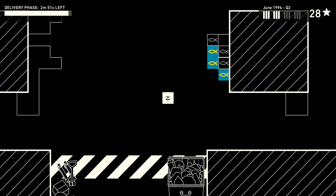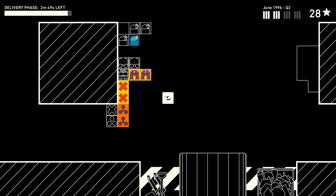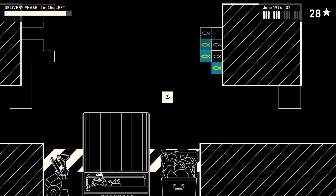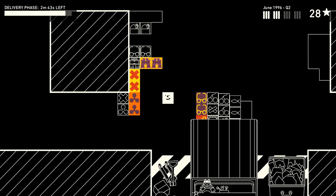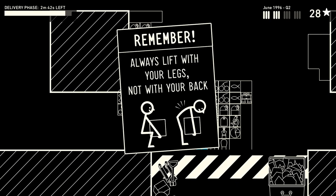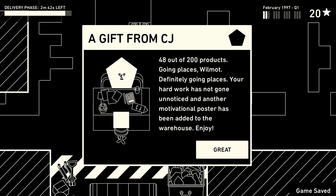It seemed to me like the designers were trying to say something about capitalism. There are many elements that take advantage of its capitalist backdrop, which initially made me very hopeful for what was to come. The interactions with your boss CJ are the most obvious examples of the game laying it all out without question, clearly defining your role in this company.